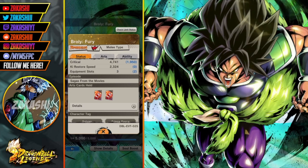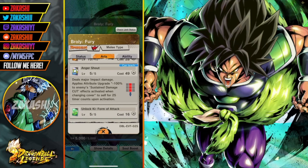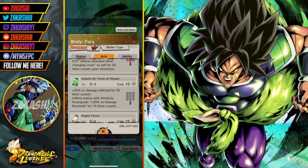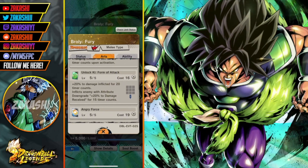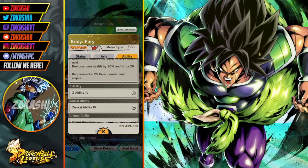He carries two strike arts cards. His special move - I'm going to try to definitely get that off. His green card doesn't give ki, but that's cool. He gets ki from his main ability.